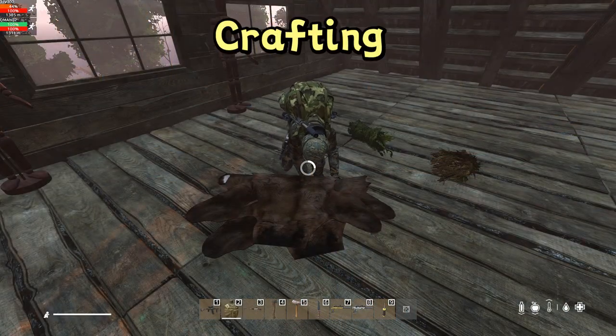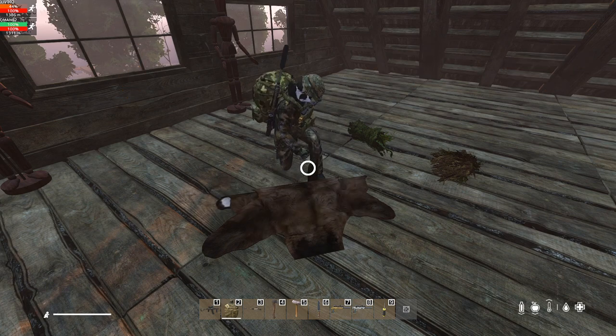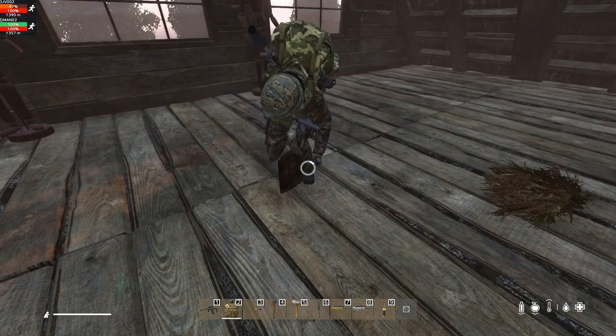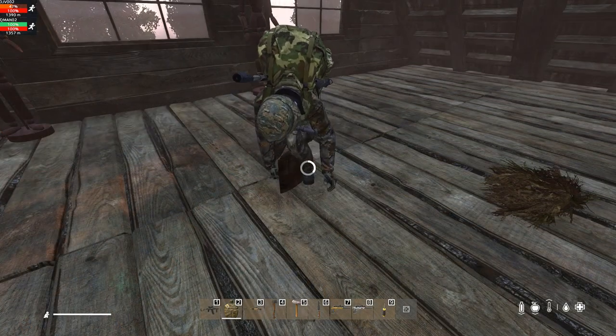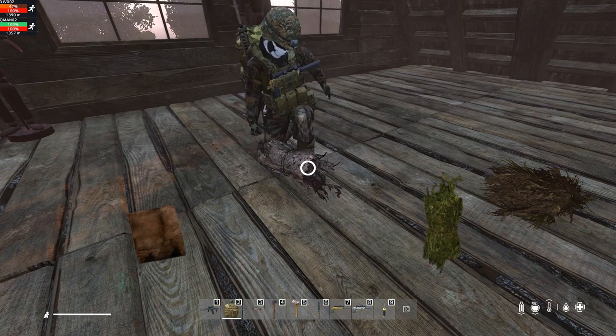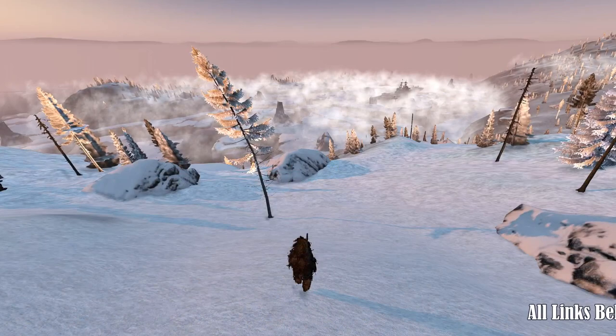Crafting the suit: combine one leather kit with two bear hides. That will give you the processed bear hides. Next, combine the processed bear hides with a ghillie suit — this will give you the bear suit. By adding a ghillie hood, you are ready to venture into the frozen wilderness.